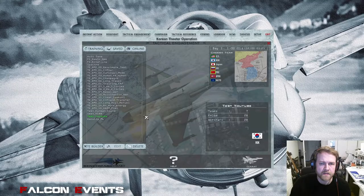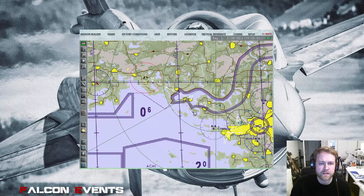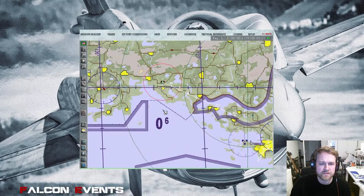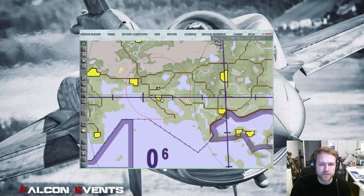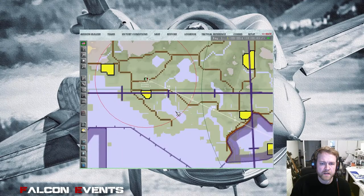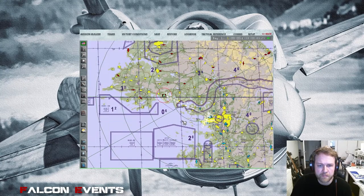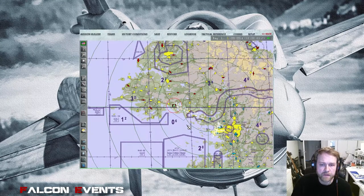So we created a four-ship flight taking off at Kimpo. The game plan is to first take out the SA-3 which protects Heiju, and then the first element engages the runways after the SA-3 is destroyed. Pretty easy game plan but very fun to fly.